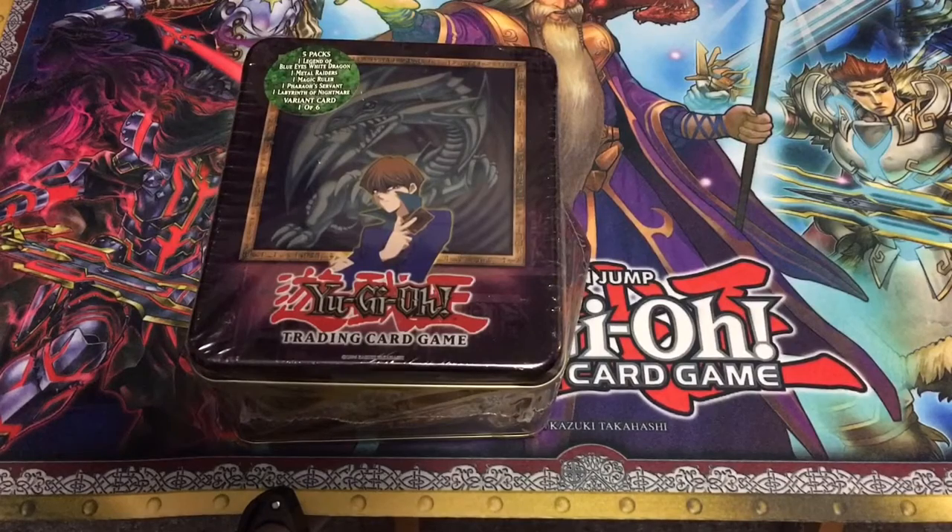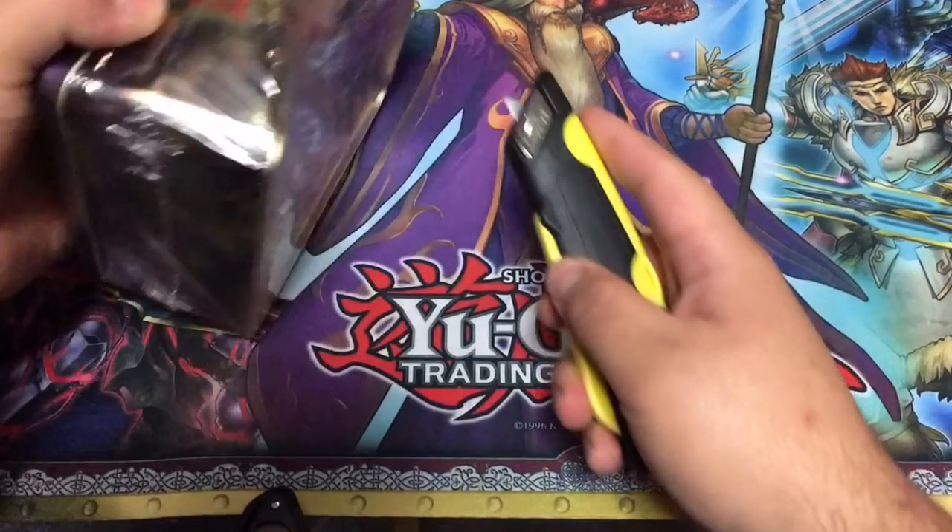Then you get a Legends of Blue Eyes Booster Pack, Metal Raiders Booster Pack, Magic Ruler Booster Pack, Pharaoh's Servant Booster Pack, and a Labyrinth of Nightmare Booster Pack. Those are like the first six booster packs, so this tin's pretty cool. See if we can get some old cards in it — I'm going to get this baby open.